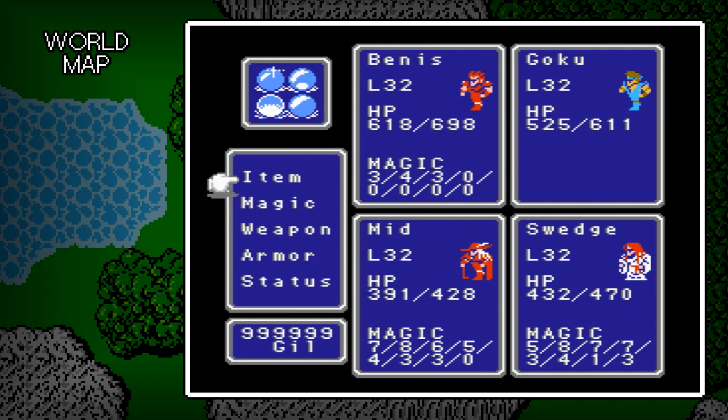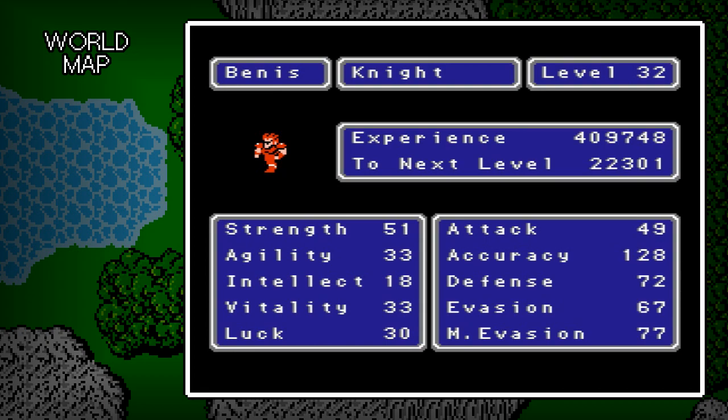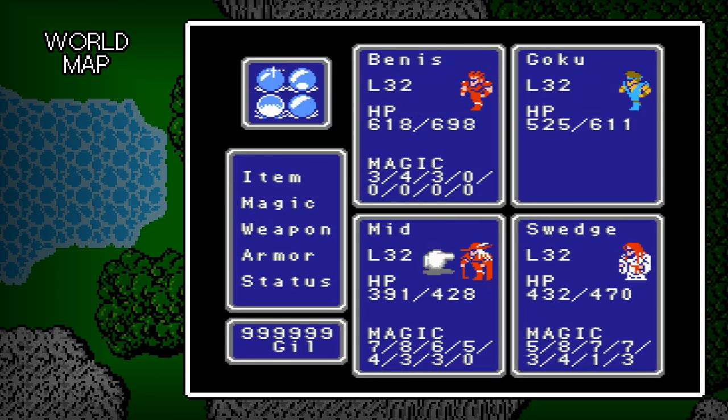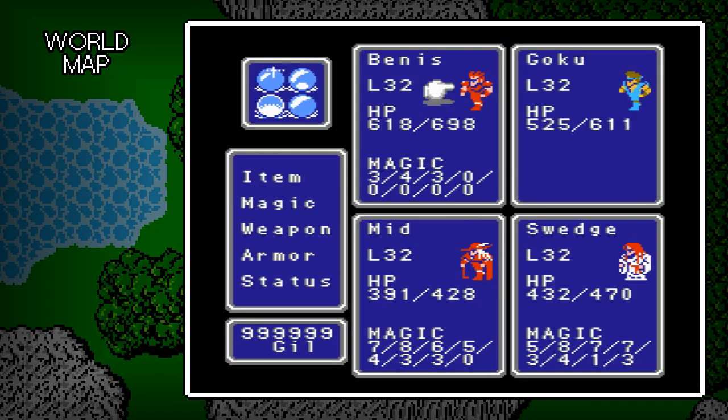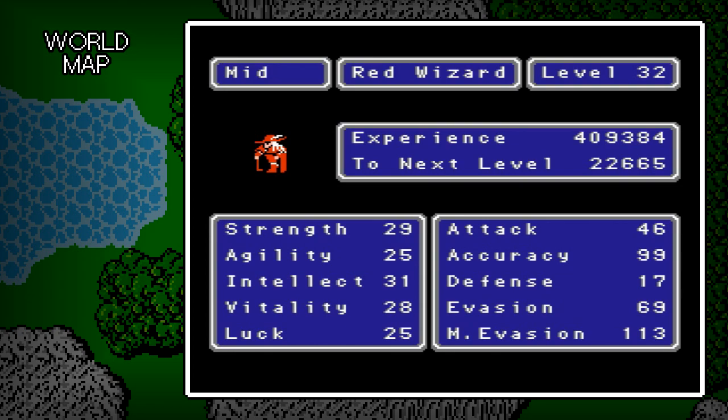What's up everybody? Welcome back to the Rooster Retro Show. My name is Roo, and you're watching Final Fantasy Part 18. In today's episode, we are going to finally take on the last dungeon of the game. In the last episode, we did save the Crystal of the Wind from the Tiamat Dragon, which was awesome. Good battle there, and I also took out that nasty mech.